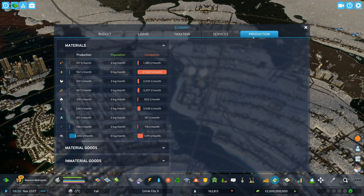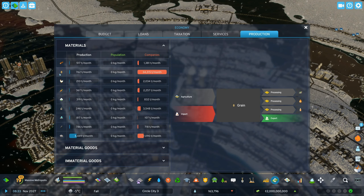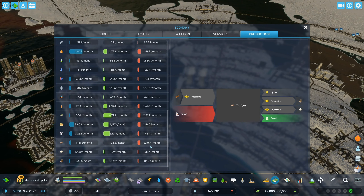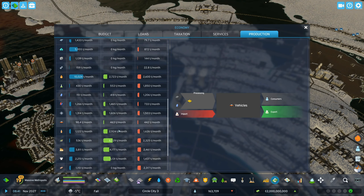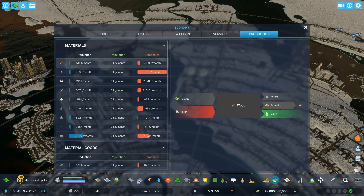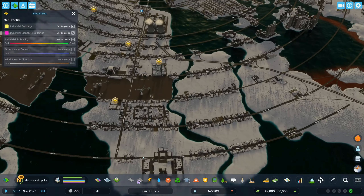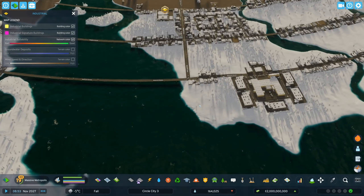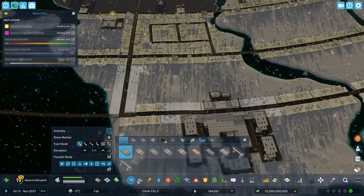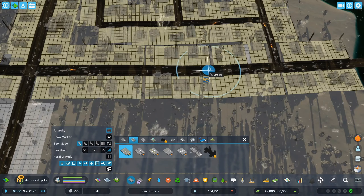The farming zone will focus on the production of farm-related things. For example, we've got all these companies using grain, probably for making convenience food. We'll probably want to come in here and spread out some more industry — maybe do some little farming areas out here. I don't want to pack the industry too tight because whenever you do that, all the vehicles start to get stuck.